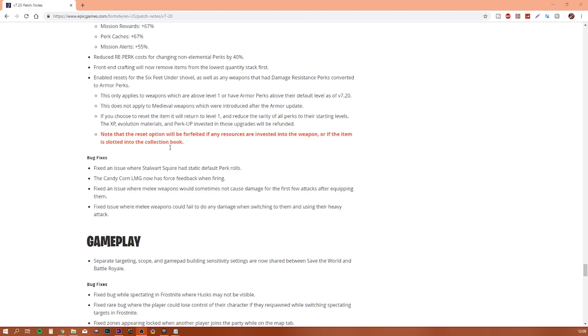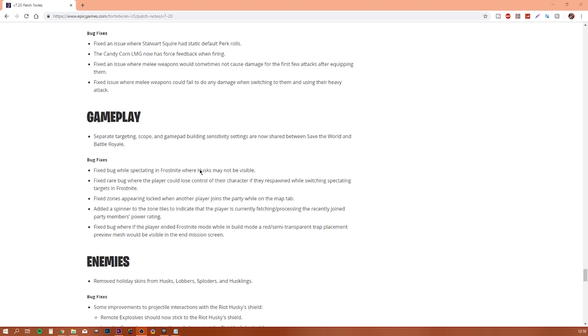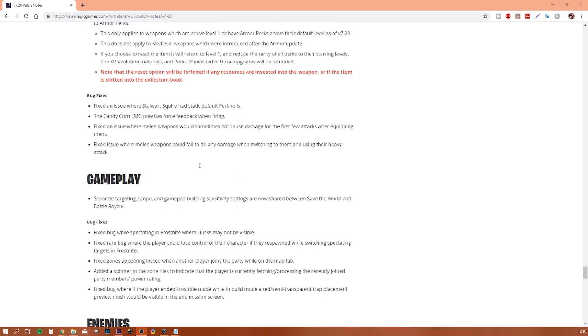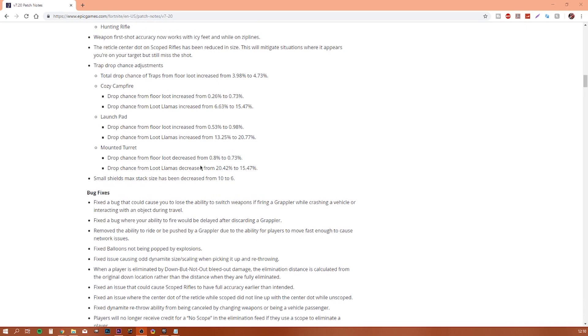Energy is best on most weapons, though physical is fine on some items. They fixed an issue where the Solid Square had static default perk rolls, and the Candy Corn Energy weapon now has forced feedback when firing. They also removed holiday skins from Husk Glovers, Foils, and Huskies, so enemies will look normal again. That was the patch notes — I hope you learned something from it. Hope to see you guys in the next one!